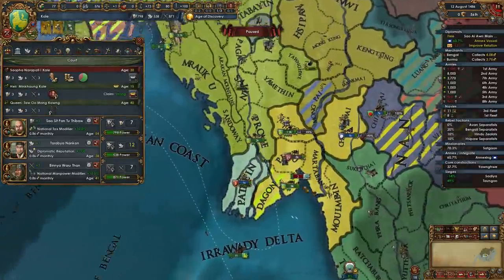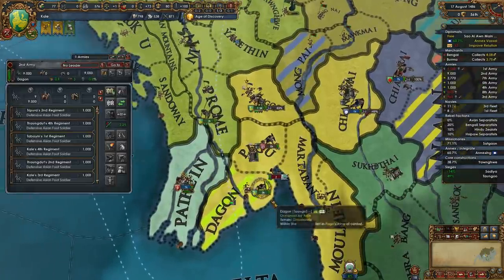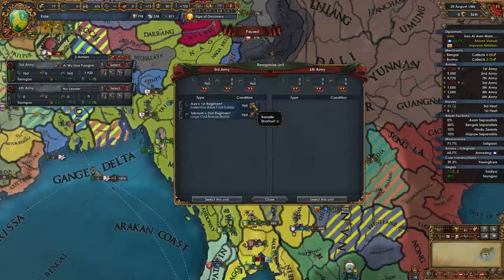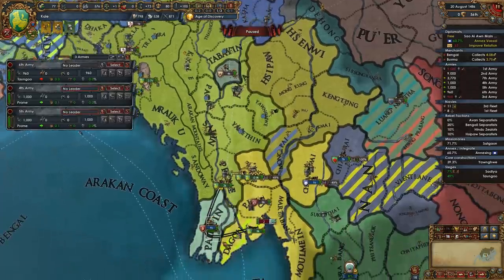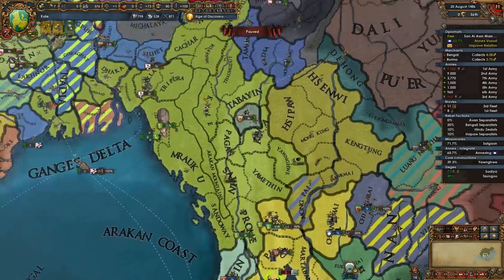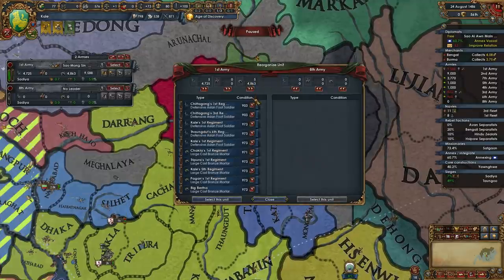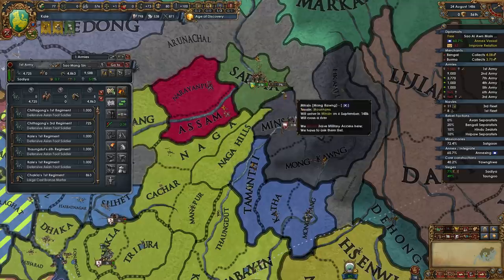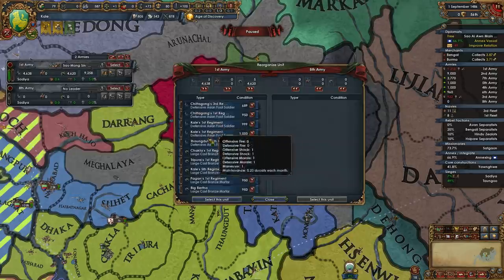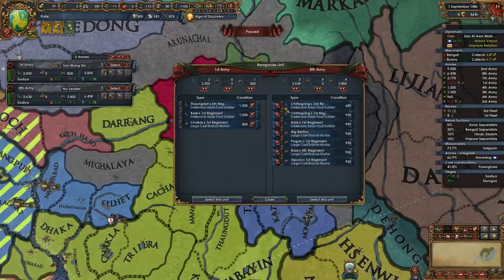Which reminds me we should probably save up money for that too. Also we're completely out of manpower again. Let's pull that infantry off. The amount of attrition we're suffering here is just ridiculous. I'm just gonna shift-consolidate for a second, and I think we're gonna go down to a much slower siege here because these cannons are just expensive to reinforce.